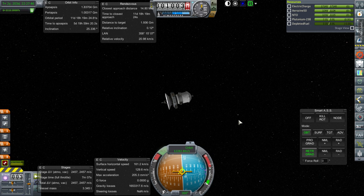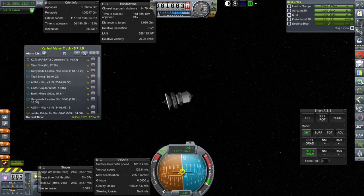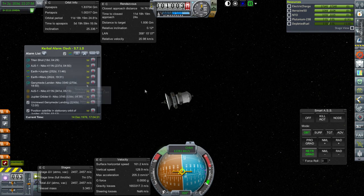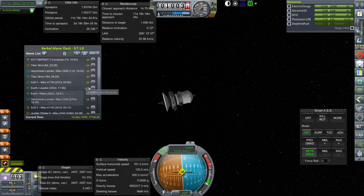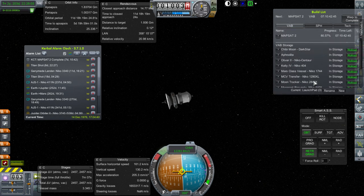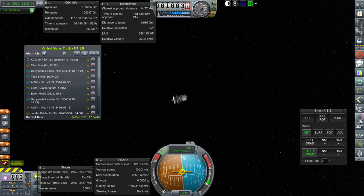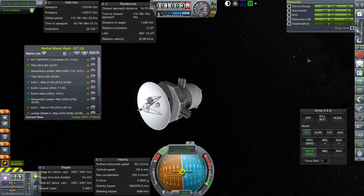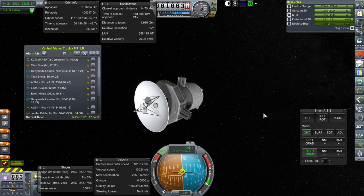That means the other mission — we've launched other Ganymede lander missions as backups. Those could land at the other moons. Callisto would be easier, Europa would be marginally harder. There's another one coming in, and we could easily launch another one. Maybe we should build just another one of these Ganymede landers and have it ready for the Voyager transfer window, and land them on places. Anyway, to the Titan shot.